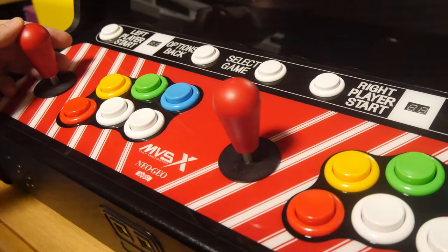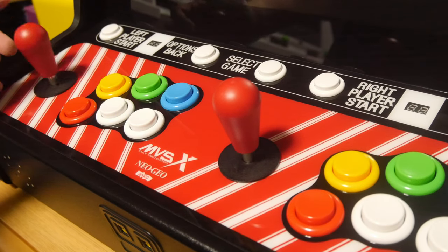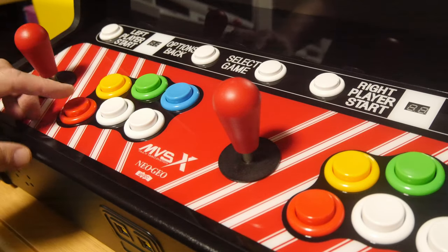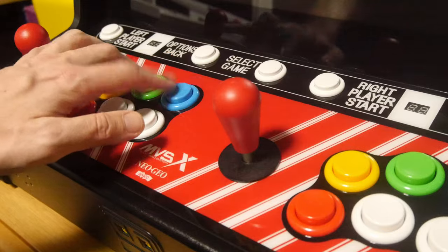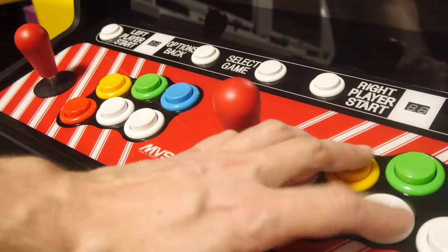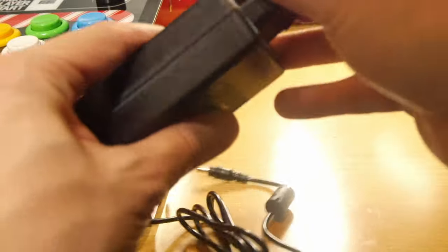Moving to the controls, the sticks feel quite light — similar somewhat to Sanwa, but with a bat end. The buttons, while concave, feel like Sanwa too: quite light with no noticeable click. In the box, you also get a power adapter as well as an instruction manual.